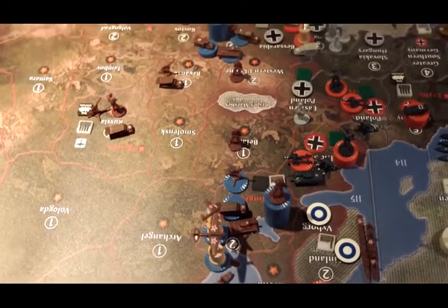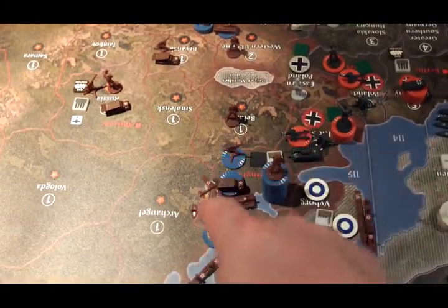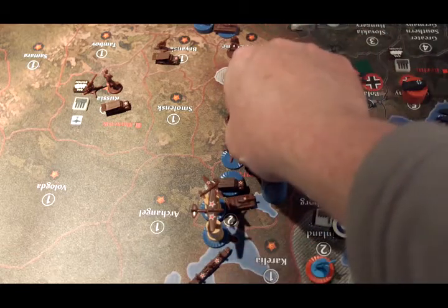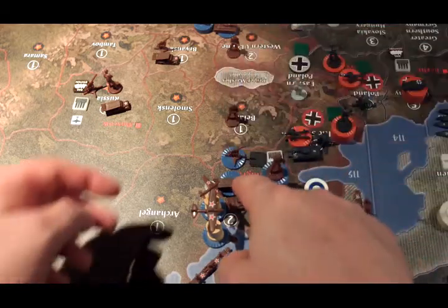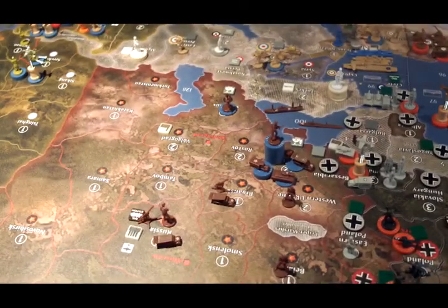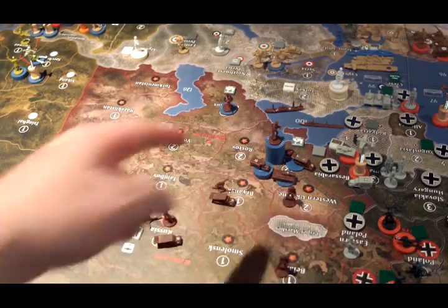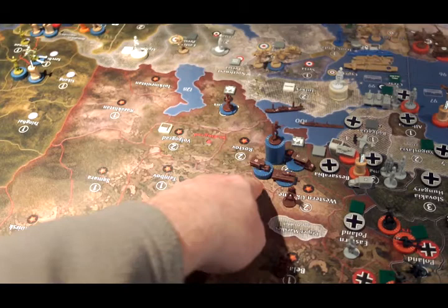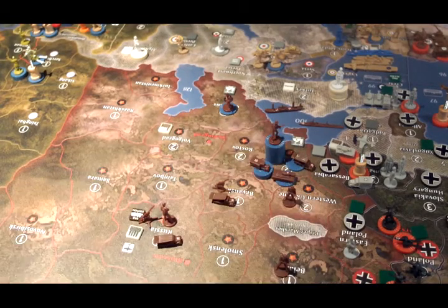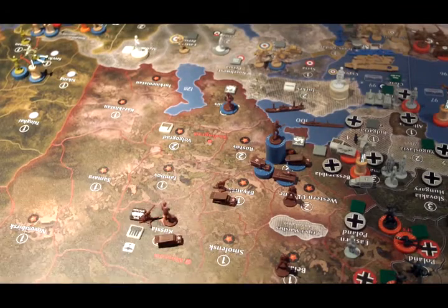In Novgorod: 17 infantry, two fighters, one tactical bomber, two anti-aircraft artillery, four artillery, one tank. Belarus: one infantry. Western Ukraine: one infantry. Ukraine: 13 infantry, four mechs, two tanks, two artillery. In Bryansk: one artillery, one anti-aircraft artillery.